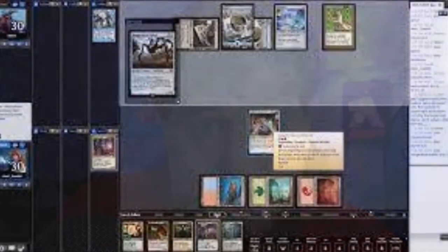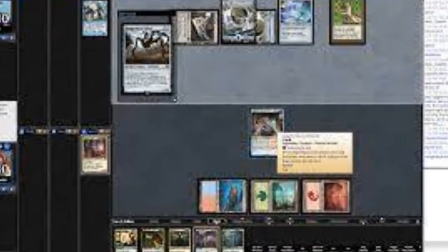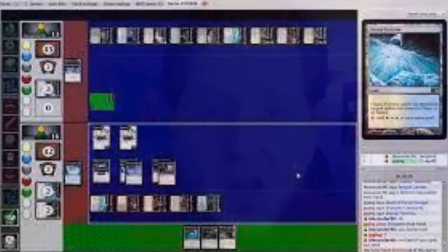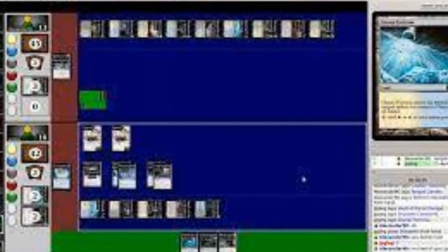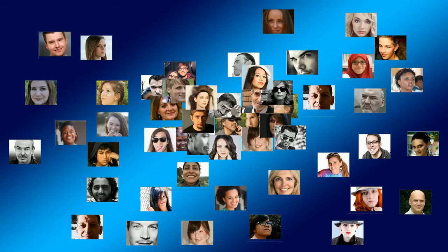If you have an investment in MTGO, you have the option to create your own format and test out Oathbreaker there. Or if you've ever heard of Cockatrice, you can build a card library in Cockatrice and try to get games of Oathbreaker free online with your friends. This is not a bad way to test the format, especially if you're afraid of making a monetary investment and don't have a huge card collection.